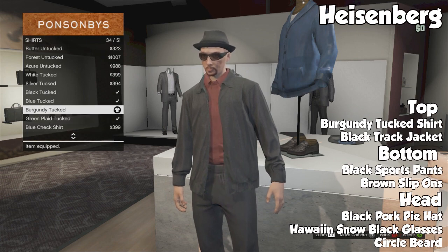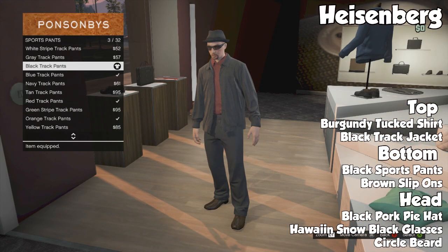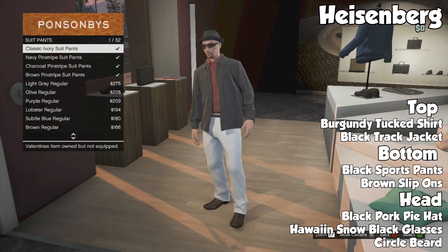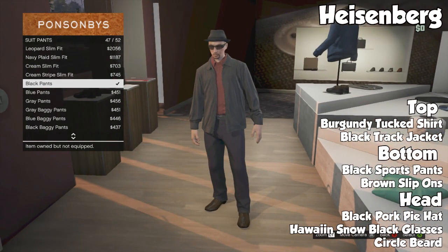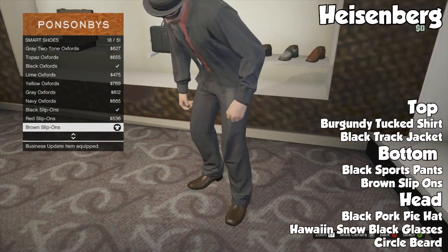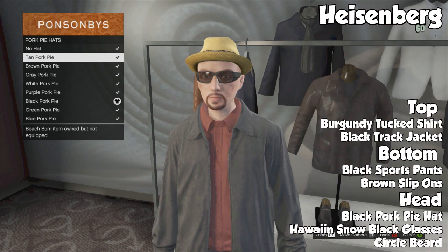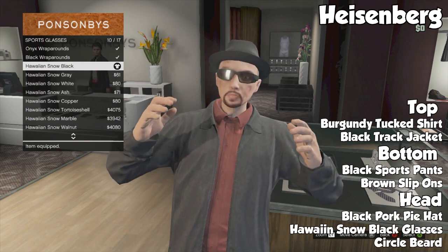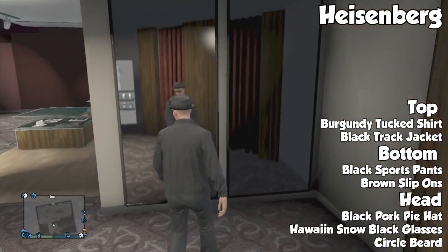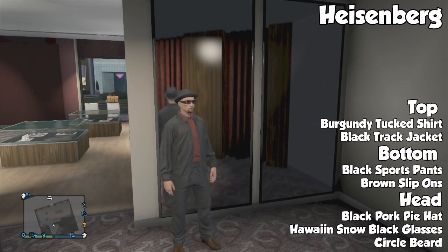To start from top to bottom, we have the burgundy tuck shirt, and then on top of that we have the black track jacket. For the bottom we have black sports pants — although you can use black suit pants, we all know the black suit pants look purple, so until they fix that I'd just go with the black sport pants. For shoes, brown slip-ons look the best. For the head, we put the black pork pie hat on. For glasses I chose the Hawaiian Snow black glasses, but there are a couple of other options that all pretty much look the same. For facial hair, you're going to need to give them a circle beard as well as shave his head.